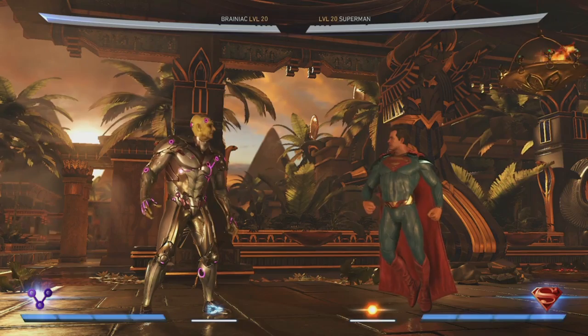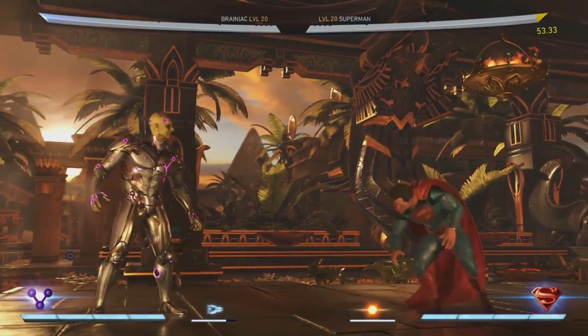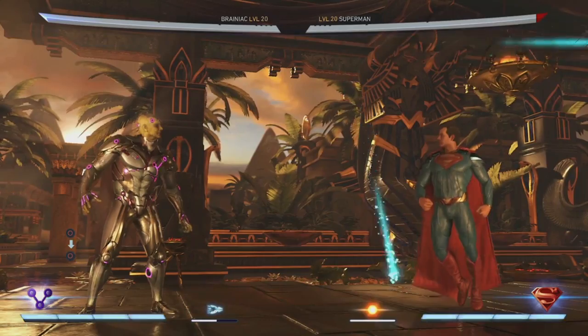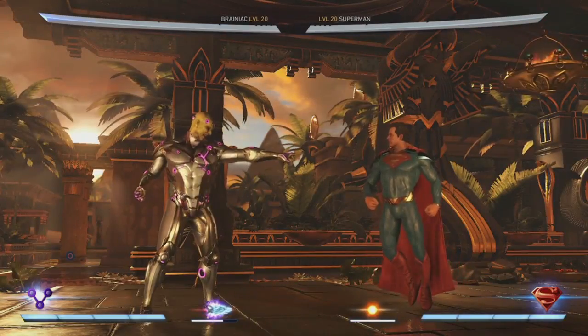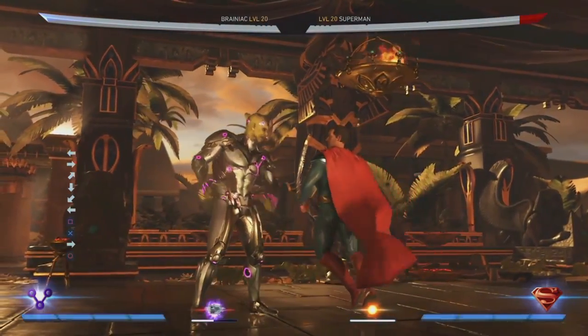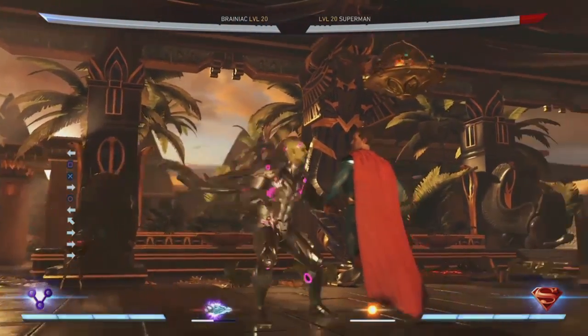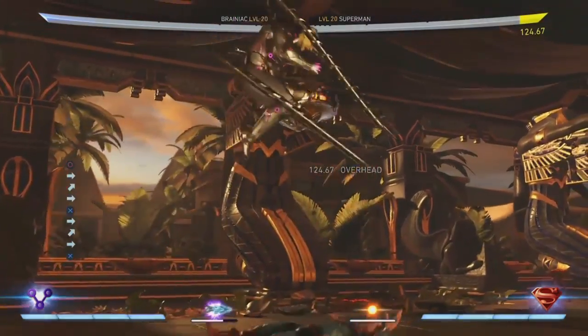His character power is super interesting. He calls these little beta bombs — drones. He can do a ground one and an air one. The biggest thing is you can hold it down, so he can summon it but not use it. While you're holding it, you can do all kinds of other combos still holding the button. You choose when to let go, so you can do a lot of tricky stuff in cross-up situations and really mess with your opponent.